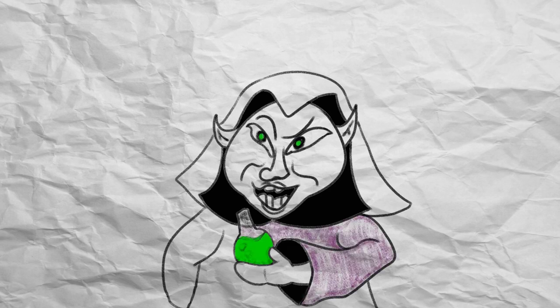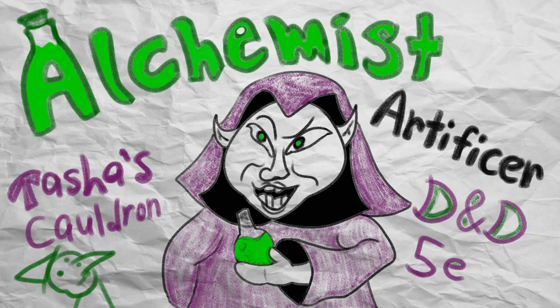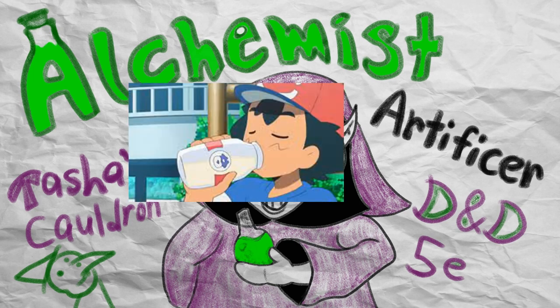Hey everybody, welcome to my very basic guide. This episode we're going to be brewing our strongest potion with the Alchemist subclass, an artificer specialist that is focused on supporting your team with the power of bubbly drinks. If you ever wanted to help out your fellow travelers on the long road that is being an adventurer, then providing the beverages on the journey will surely net you some brownie points with the team.